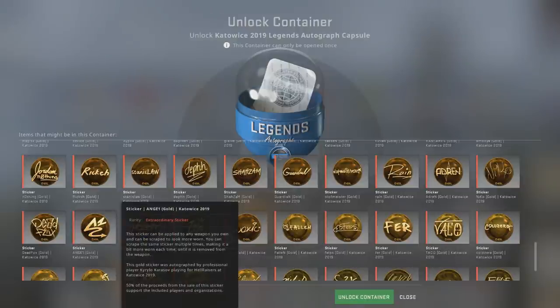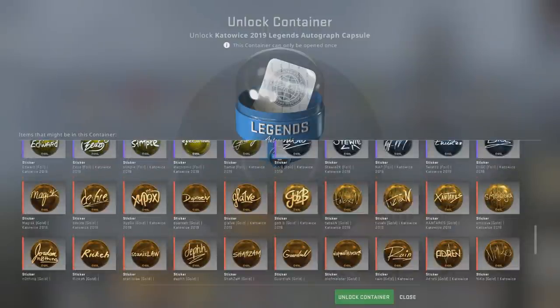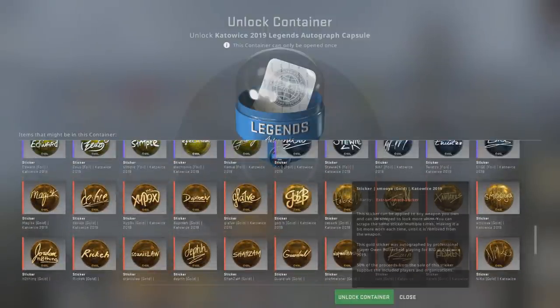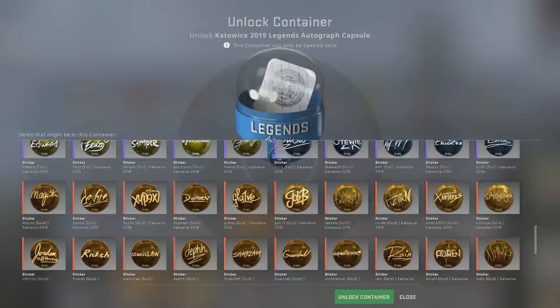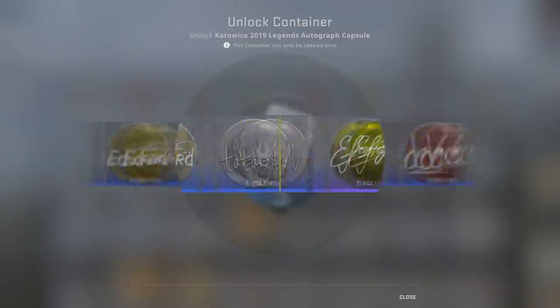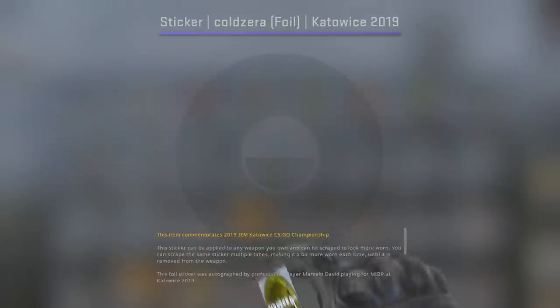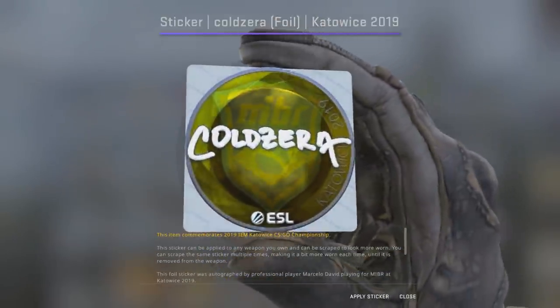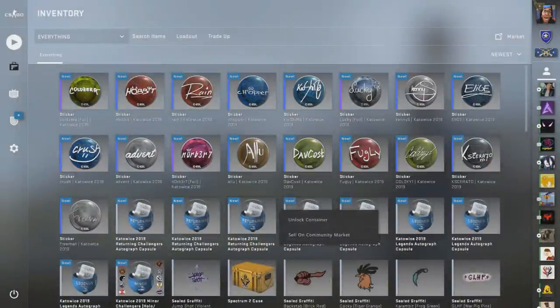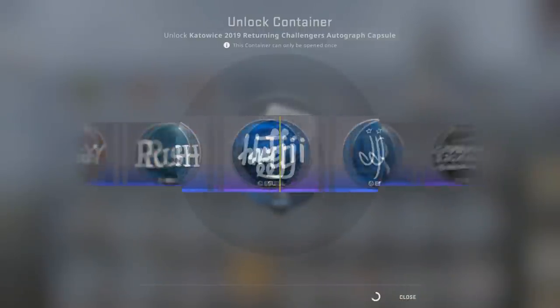Angel sticker is really cool, Taco is always pretty cool too. Smooja didn't even participate at this major because of the roster move, but I imagine the sticker is going to be worth a lot because he's not on BIG right now — his sticker might be up in price. We could get a simple one too which would be nice. We actually get a Code Zero foil. We've gotten quite a few foils at this point — three or four or something.